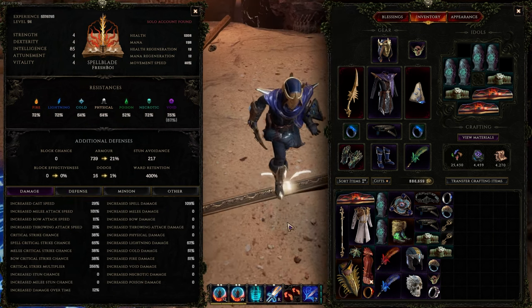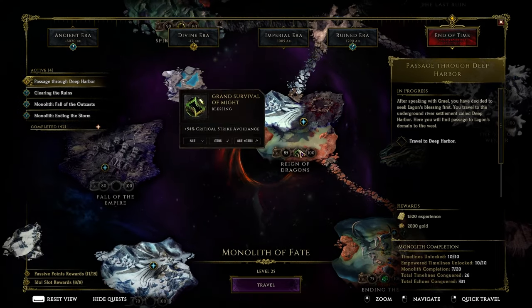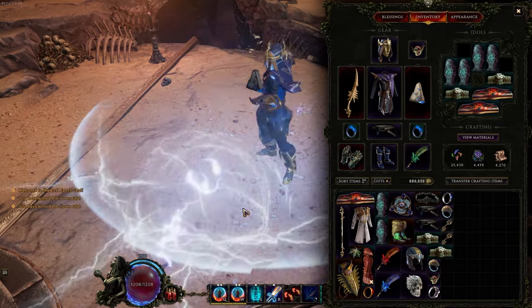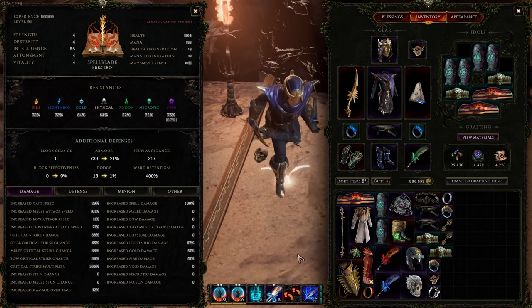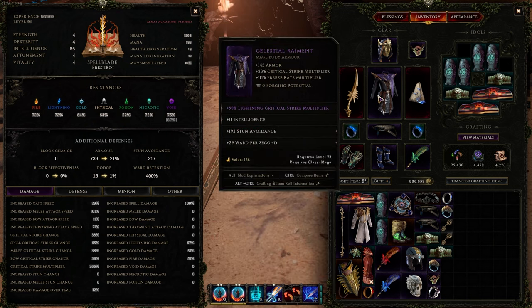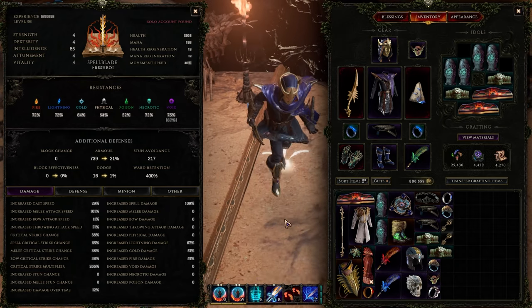For blessings, crit or crit multi both work. Lightning shred is very important for extra damage. Critical strike avoidance, then flat armor and armor percentage — upgrade these for as much armor as possible. Armor is what keeps you tanky in end game at this ward generation level. Eventually you could go for Frostbite Shackles with T7 attack speed and cold res for improved ward retention, but that's very high investment. That's pretty much everything for the build — thanks for watching!